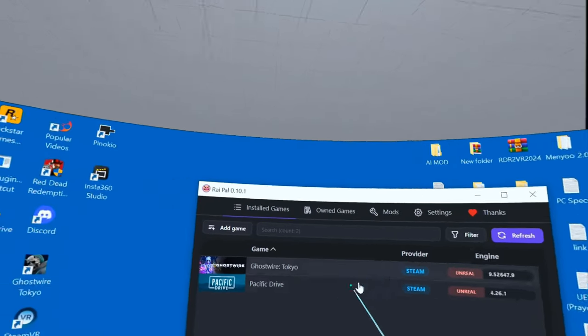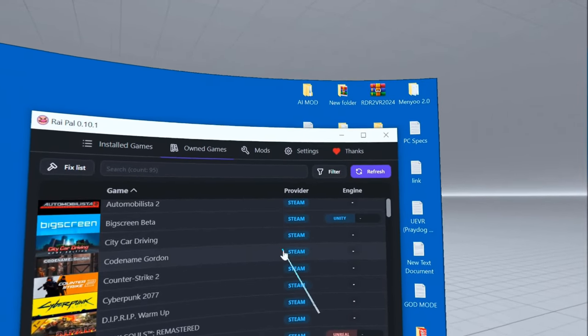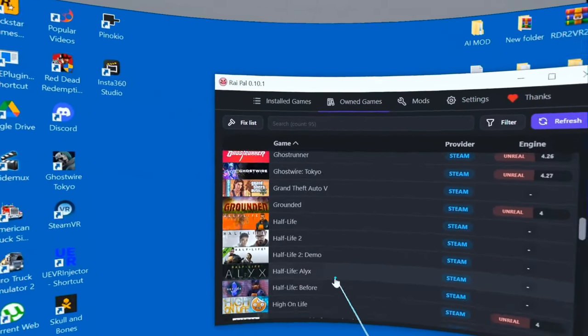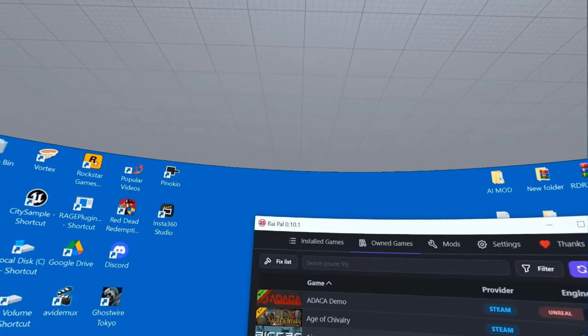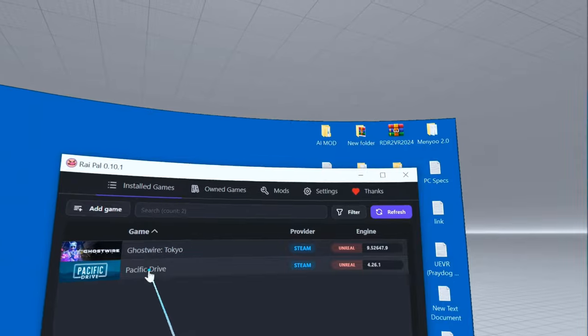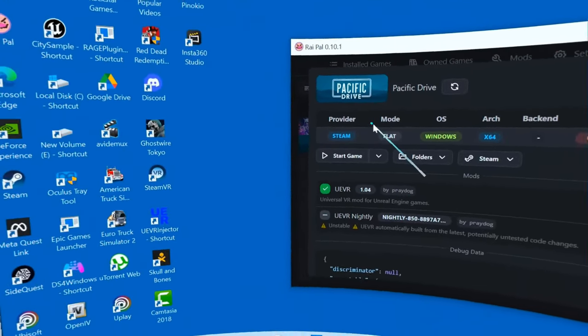The next thing you need to download - I'll leave it in the description - is this companion tool. What you'll get is an app that shows you all the games you own which are compatible with the injector. They're all Unreal Engine games. These are the ones I've got installed at the moment, so we're going to select Pacific Drive.